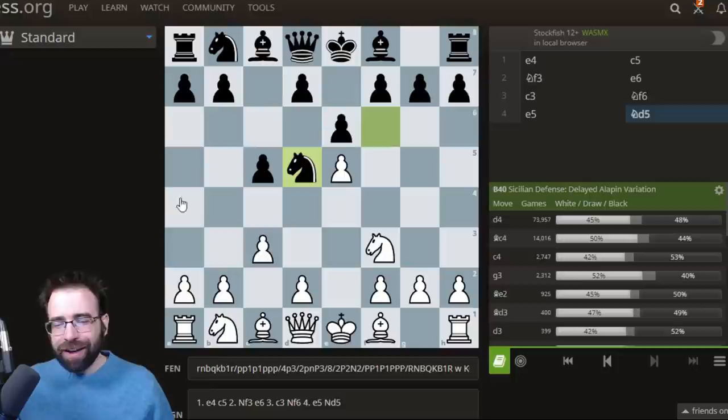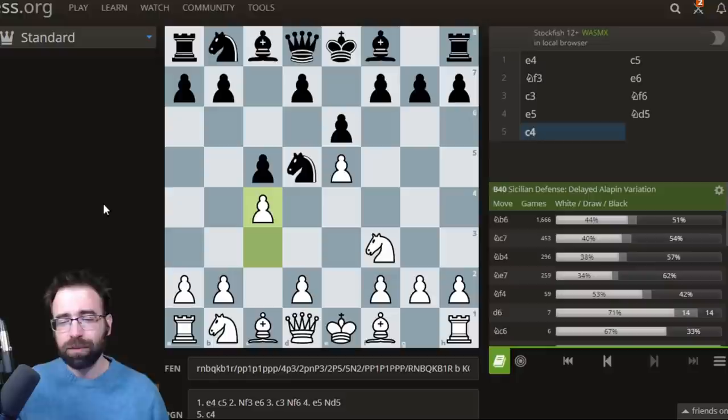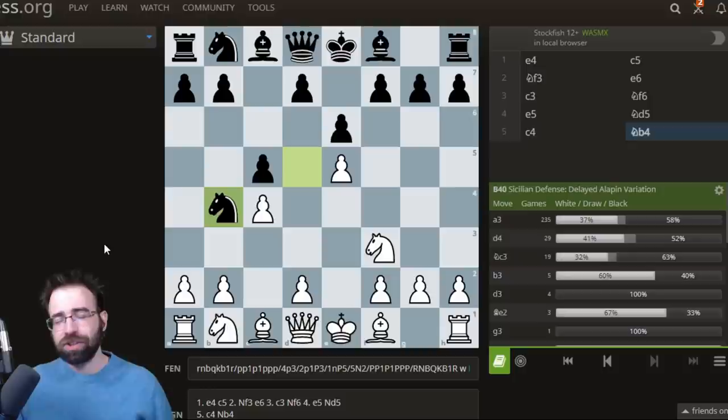E5, attacking the Knight, Knight to D5. So far this is tons of theory — lots of games have been played in this variation. I came up with something rather unique that's not one of the moves currently being suggested in the LiChess database. I began with looking at some of the sidelines, in particular the move Pawn to C4, where despite what it says here, Knight to B4 was actually, from an engine standpoint, a tough nut to crack.